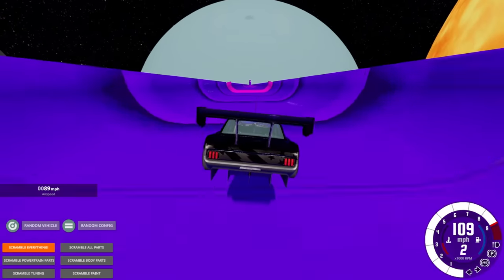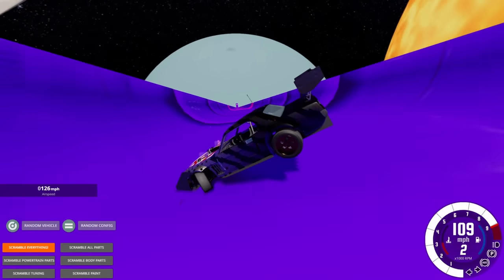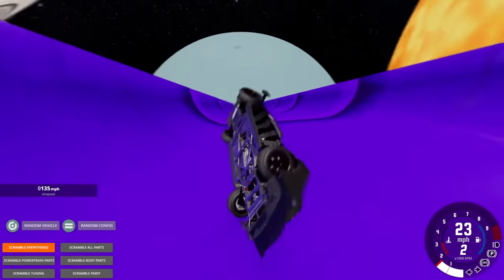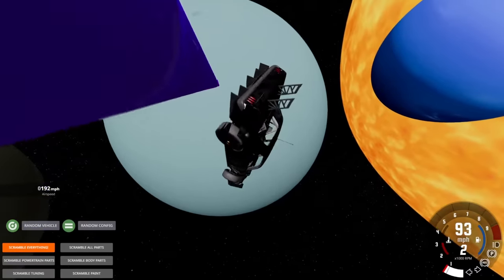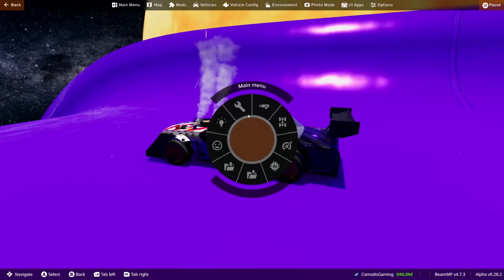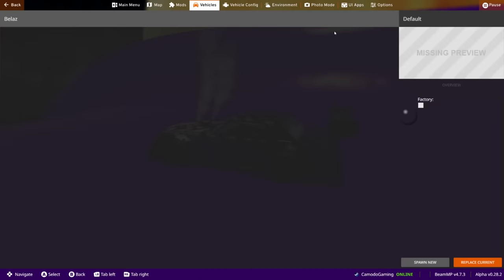The gravity actually seems to be making the car lighter, not pressing it down — this was a mistake. We're going to fly off into Uranus... actually we're going to miss it and go below. I need something heavy. The blaze is heavy, so let's use the insane one — let's go with this.